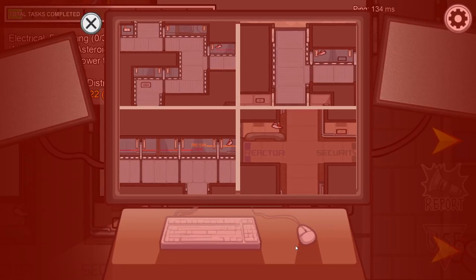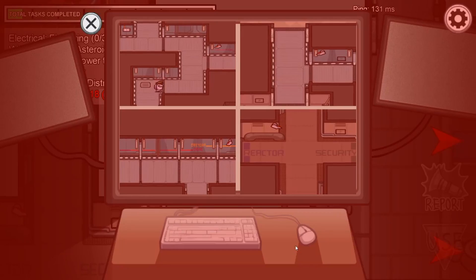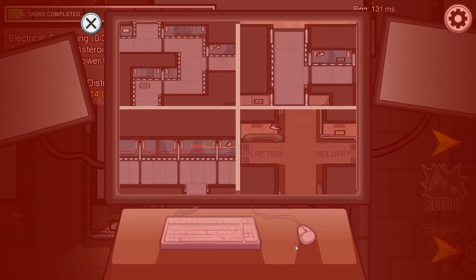In the event you witness a murder, people often make the mistake of running to the emergency button and wasting their press. It's always better to run to the body and report that instead. That way, if you need the emergency button later on in the game, you still have it.